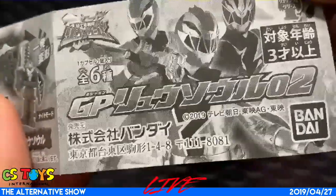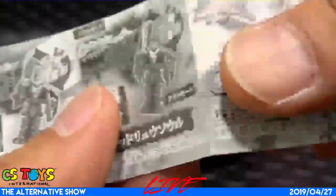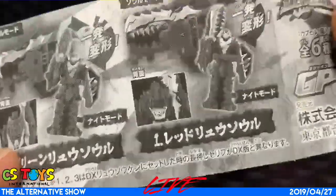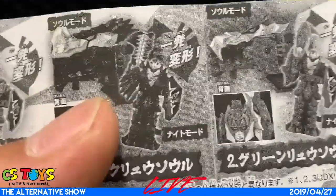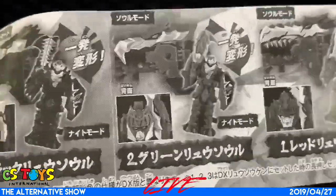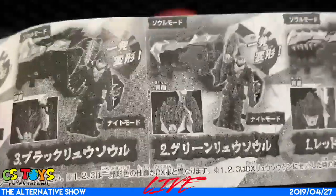This is the GP Ryusoul 02, which comes in six different kinds. Let me introduce them. Number one is the Red Ryusoul, which you already have. Number two is the Green Ryusoul — I believe you already have it if you purchased the Tiger Lance.